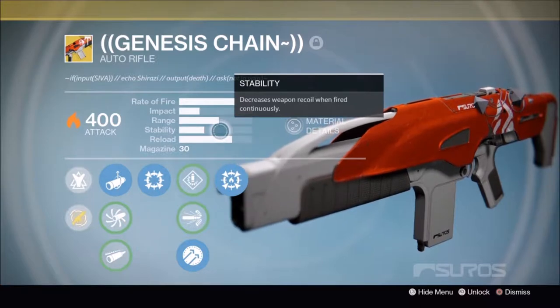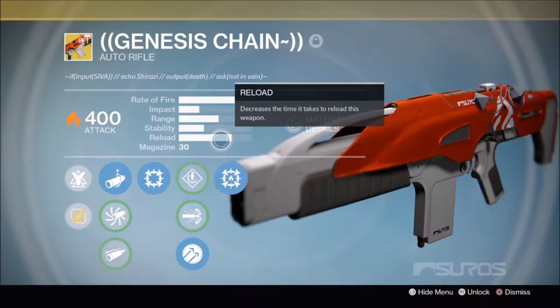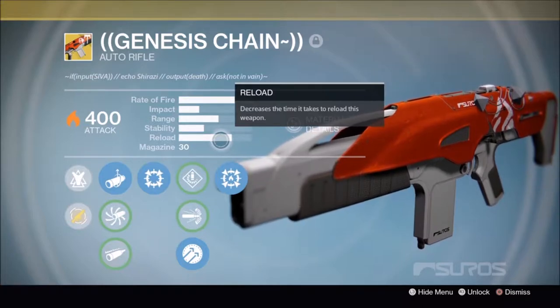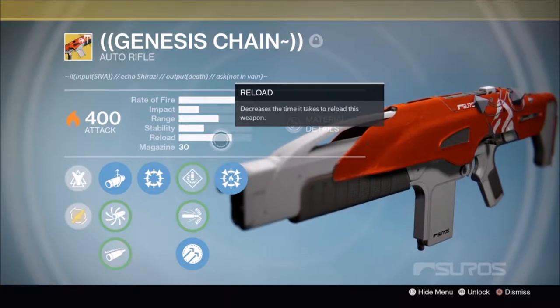Stability on the other hand it lacks a little bit, but you can control it. Reload is really good — it's a fast reload and you get the job done with this as well. So if you're in situations where you have to reload, this will get the job done. If you're using this auto rifle, it's really good.